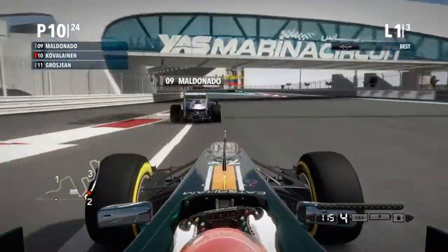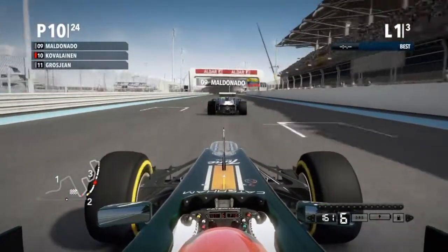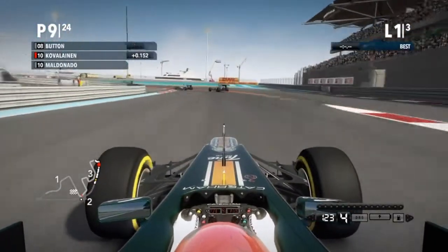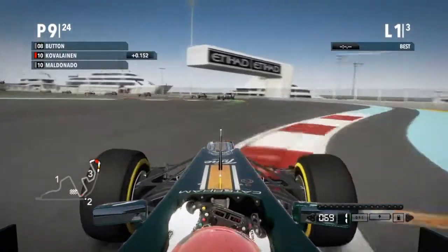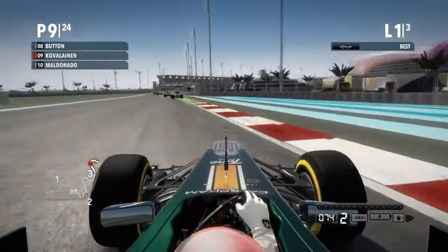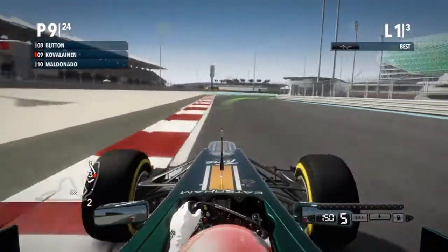Maldonado is going horrendously slow there and we drift a bit as we come out of that corner. Maldonado has got the place back. Anyway, we are coming into sector three — we've gone into P9 and now Button is our main target. This has actually turned out to be a very exciting race. We've gained ten positions in a matter of two sectors.